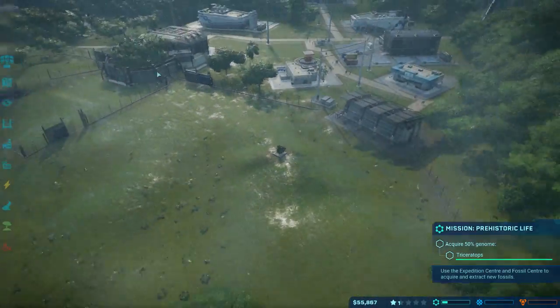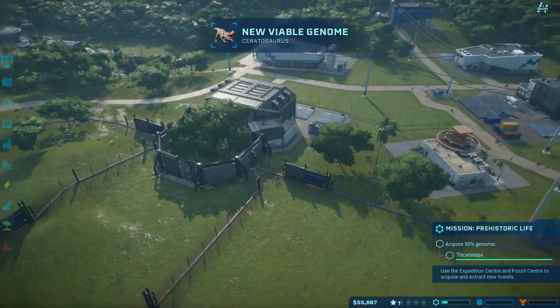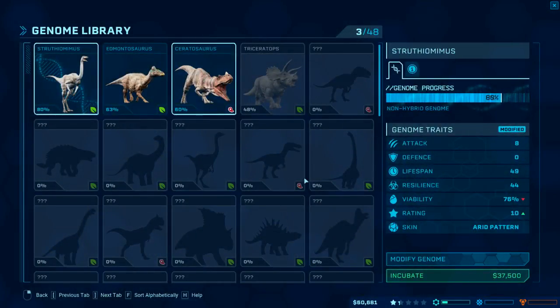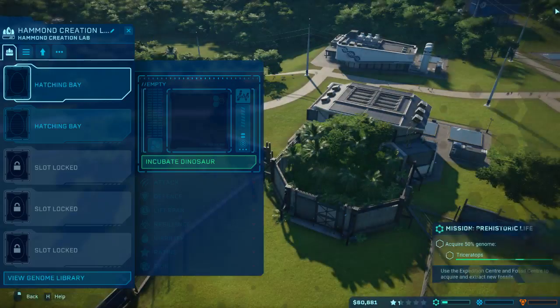All right, we're good - there's only four small dinosaurs in there so they're taking care of that. We do have a viable genome. How much does it cost to do a serratasaurus? Half a million? Yeah, that's not gonna happen.